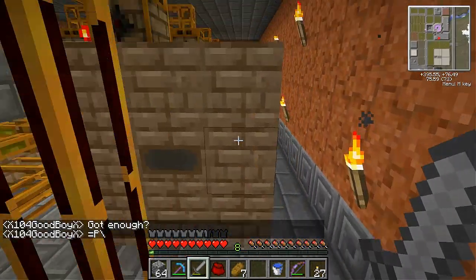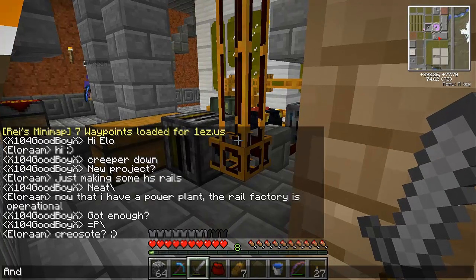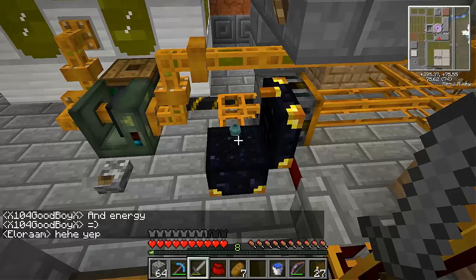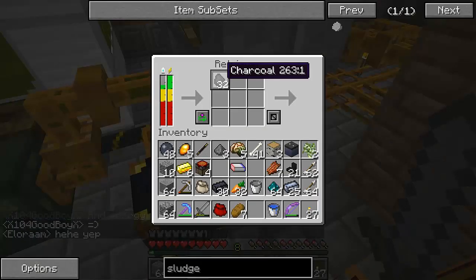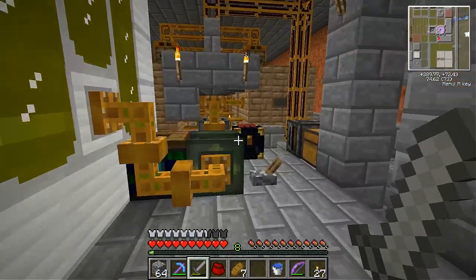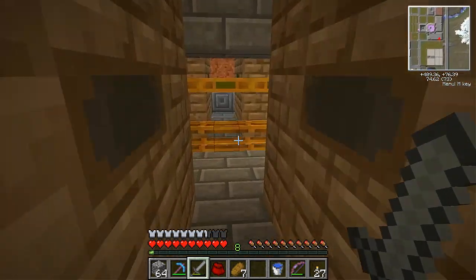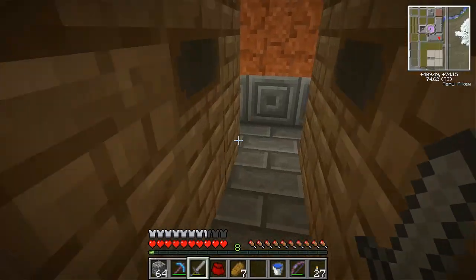So, creosote oil obviously through the coke ovens, fed by wood, it seems. And it seems that this is definitely a gang setup. This is obviously some output — this is pulling all the charcoal that gets made. This is definitely a system I'd like to see later on. Maybe I can make my own. Currently I don't have any use for any sort of rails, so that's going to take a while. But she definitely has enough of everything here.